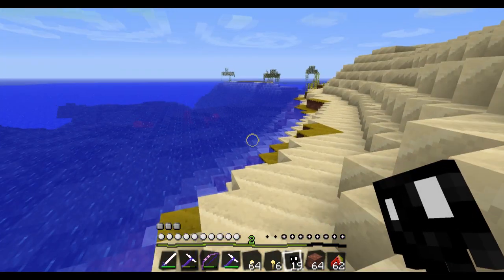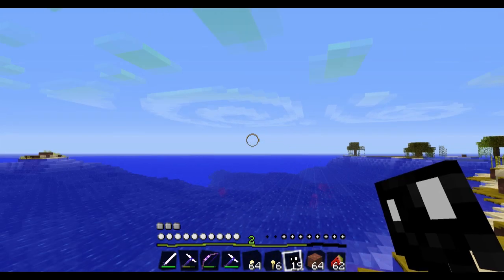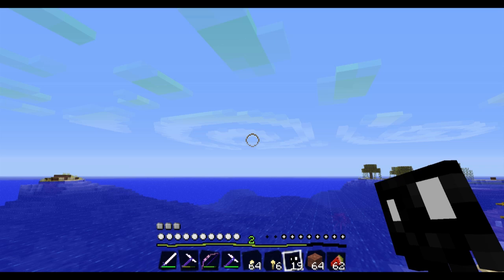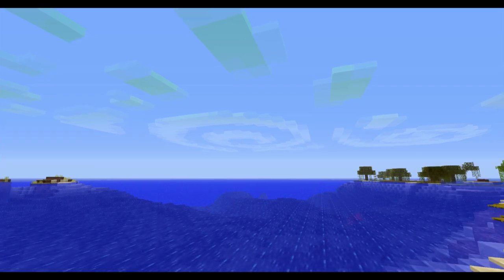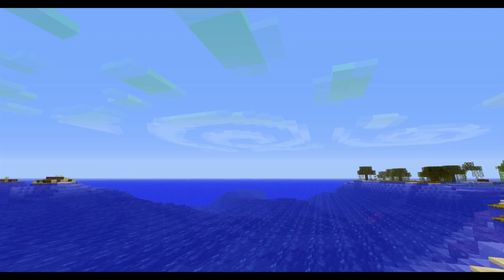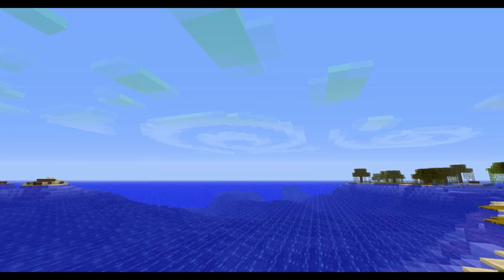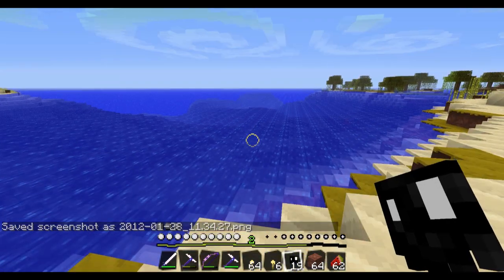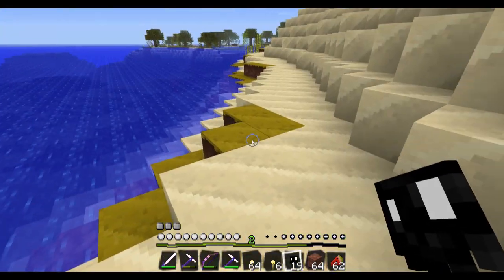I've never seen that - I wonder if that's my texture pack or if that's just how clouds are. How do I screenshot? Let me hit F1 - nope, F3, dummy, F2. Nope, that ain't it. What's F2 do? F4? Crap, I don't know. Oh yeah, it worked!